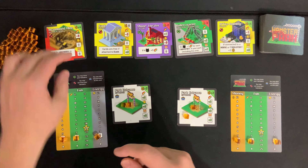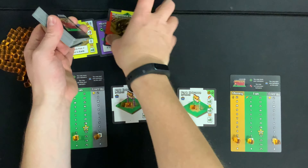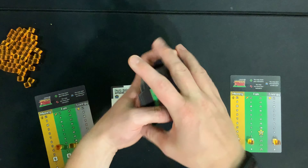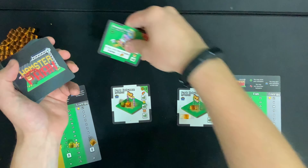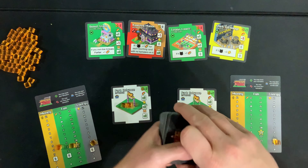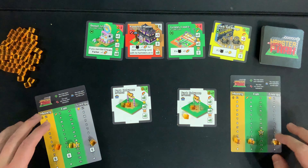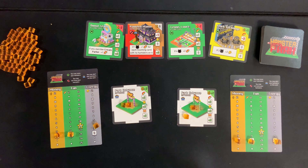Now if you're playing a solo game, there's a slightly different setup. When you shuffle up the deck of hamster park cards, you're actually going to randomly remove two of these cards from the game — they are gone. Then you're going to deal four out to the center, because in the solo game you have 12 rounds to try and get 21 points.